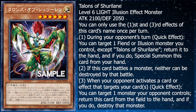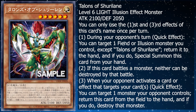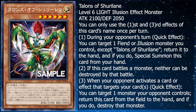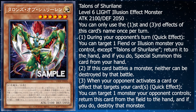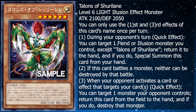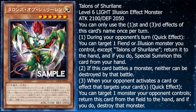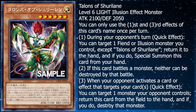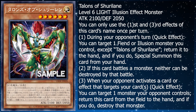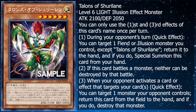It's a Level 6 Light Illusion effect monster with 2100 attack and 2050 defense, and you can only use the first and third effect of this card's name once per turn. During your opponent's turn, as a quick effect, you can target one Fiend or Illusion monster you control, except Talons of Shirlane, return it to the hand, and if you do, special summon this card from your hand. If this card battles a monster, neither can be destroyed by that battle.